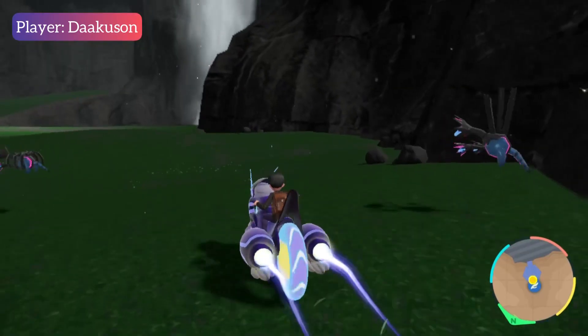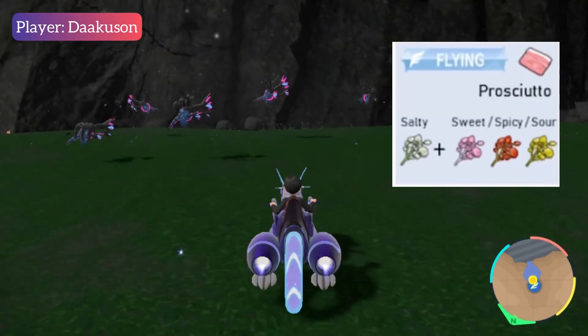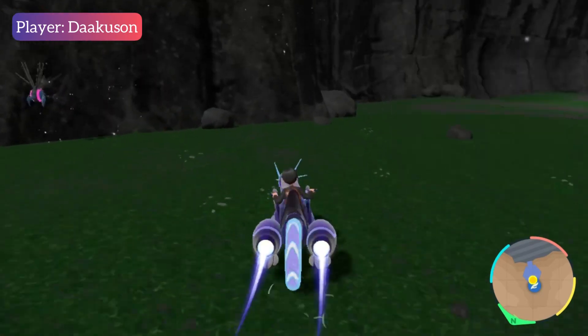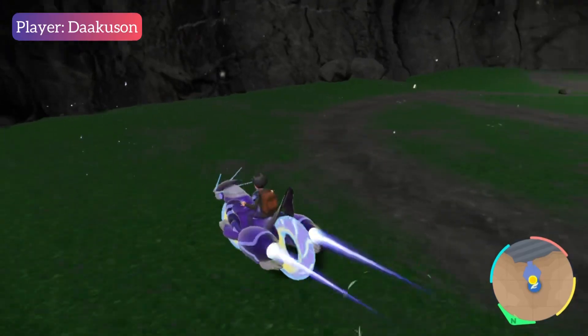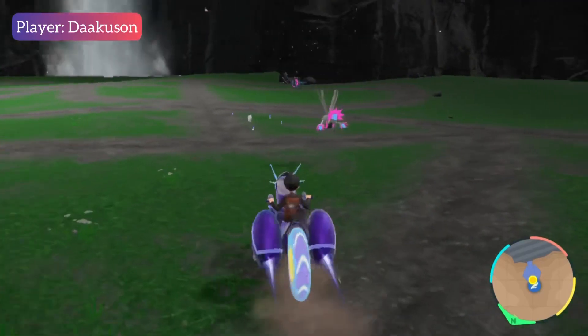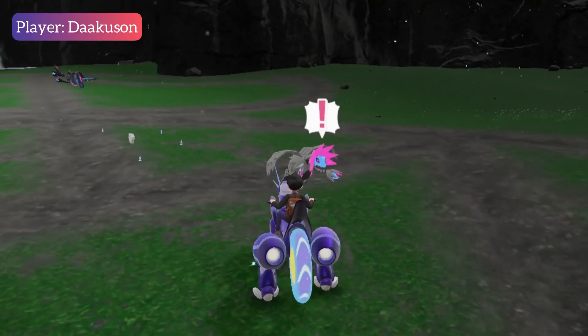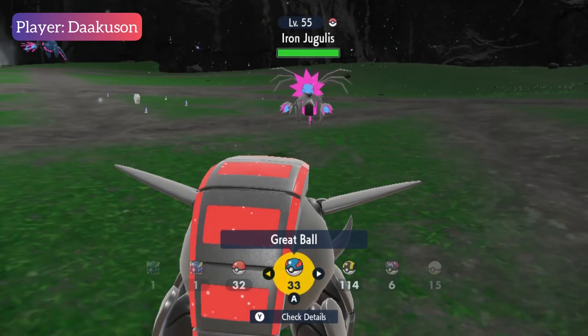Now we're finding Iron Jugulis — Metal-like Hydrogen — using the Flying-type Sandwich. Let's see if we can find one. And yeah, it's white. Here it is! We found it — Shiny Iron Jugulis!